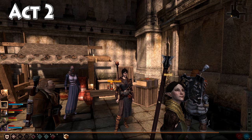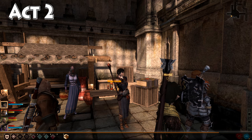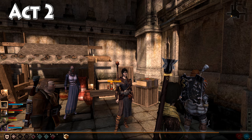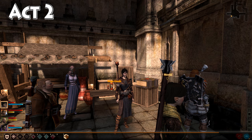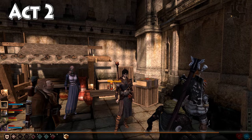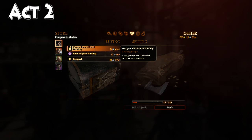Today we're tracking down our Rune of Spirit Warding schematic. You're going to find this in the Mage Goods vendor's inventory in Act 2, down in the Gallows. Here we are in the Gallows courtyard — here is the Mage Goods vendor. If you click on the other tab, you'll find your design for the Rune of Spirit Warding.